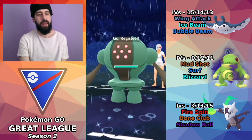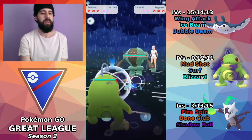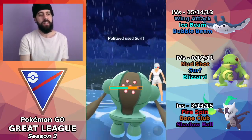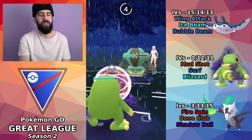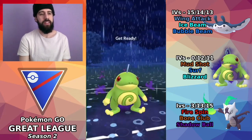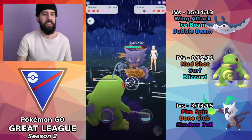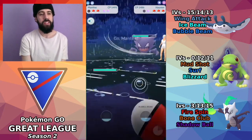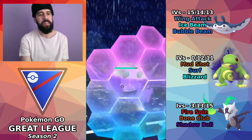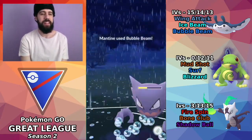i365i is up next and we see a Registeel lead into Mantine — not the best matchup. If we were running Bubble we'd do a little better, but Wing Attack is necessary for this team build. Bringing Polytoed in, one weakness of this team is there's no real hard counter for Azumarill — none of these Pokemon hard-check it, so if I get stuck in that matchup I can only go with Mantine or Polytoed and I'm not going to win in most situations. The opponent brings in Haunter and those Mud Shots chipped away a little. I bring in Mantine and shield the first charge move, hoping it's a Shadow Ball — it is.